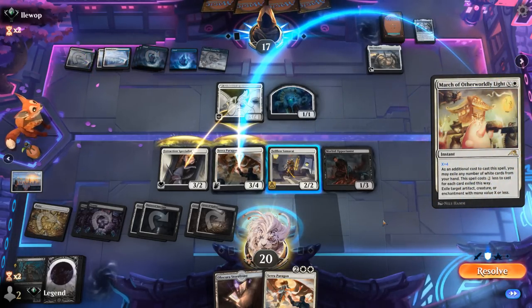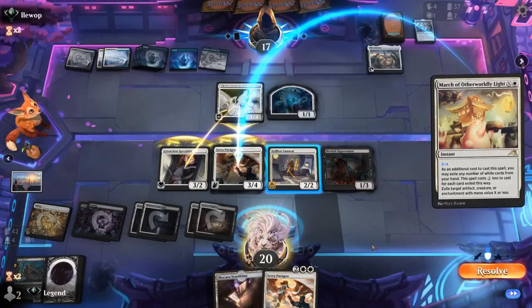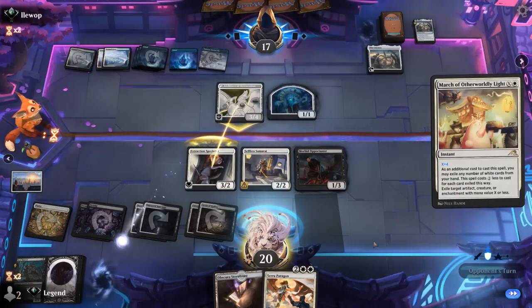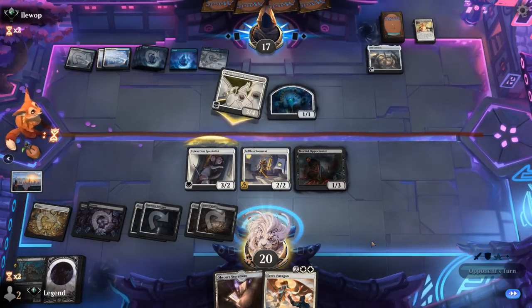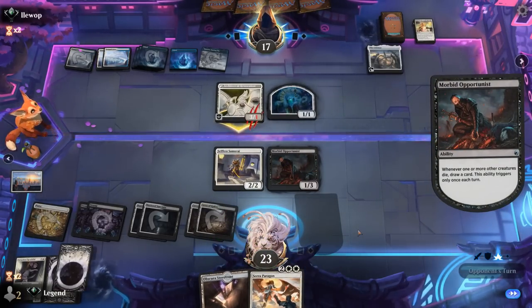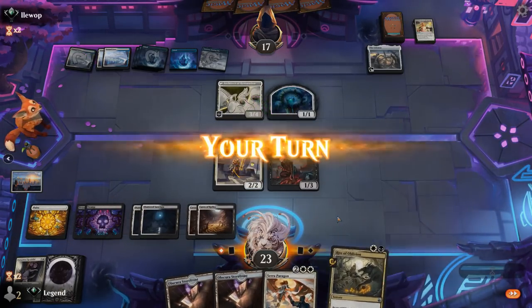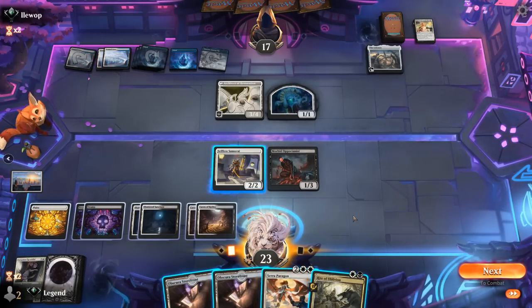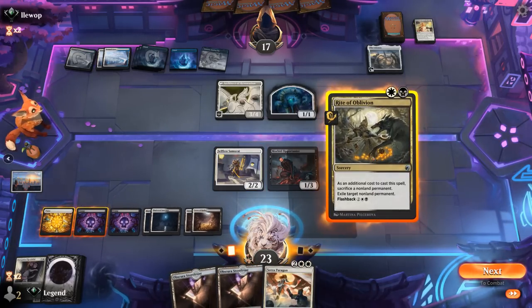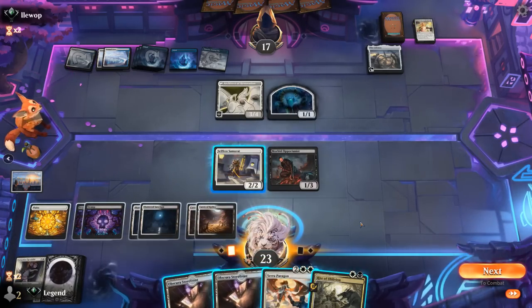Do we want to sacrifice Samurai to protect Specialist? Not necessarily — we draw a card with Opportunist, but we're going to draw anyway with Specialist dying so that's okay. Hopefully our second Paragon resolves so we can get that engine going. Rite of Oblivion isn't bad either — maybe it gets countered by another Dissipate. By sacrificing Samurai now, the only downside is we wouldn't be able to play Paragon and replay Samurai since both lands come into play tapped.